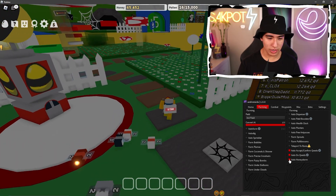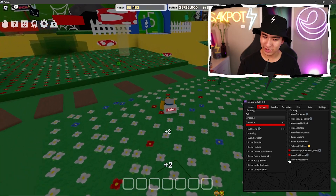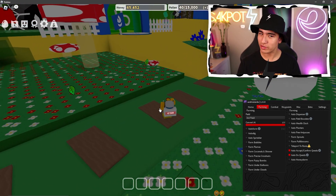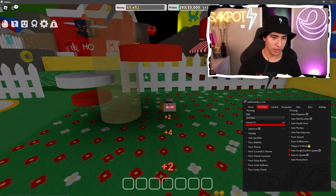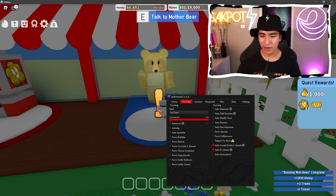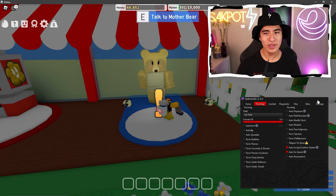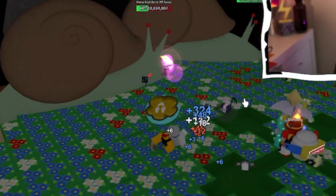We can also do the auto honey storm — I should have done that earlier, I panicked. And we finished another quest, so let's go talk to Mother Bear. Hello, Mother Bear — bam, just like that we finished another quest, too easy. As we're auto farming this field I noticed — why are there two snails? I feel like I'm gonna die any second.